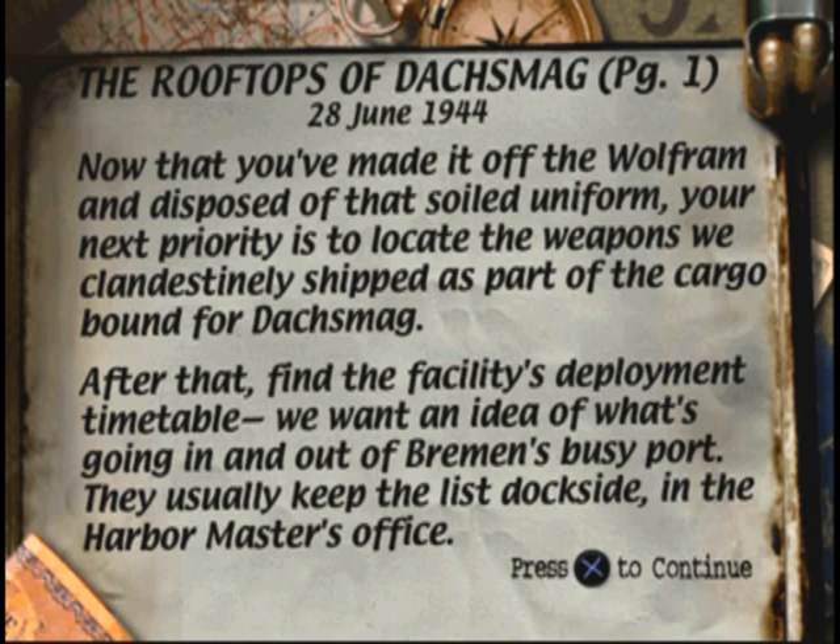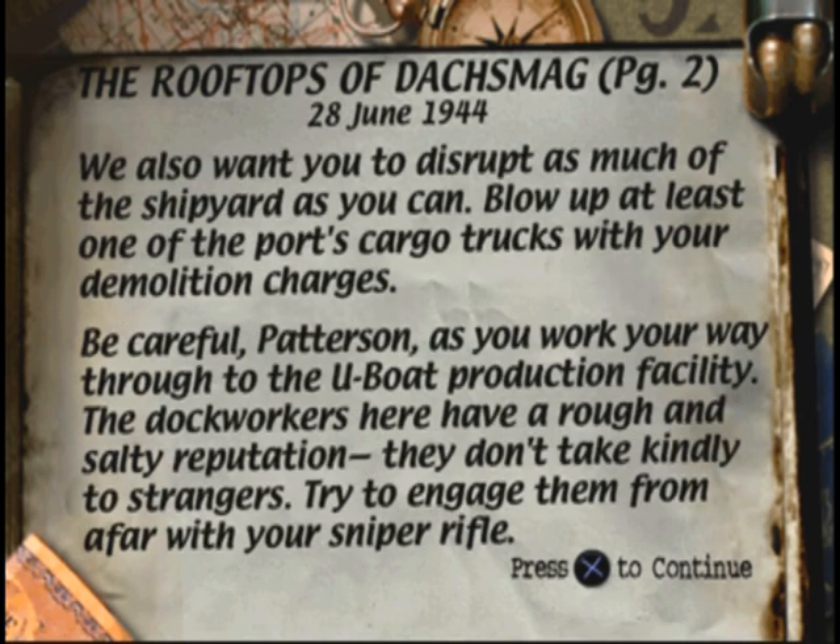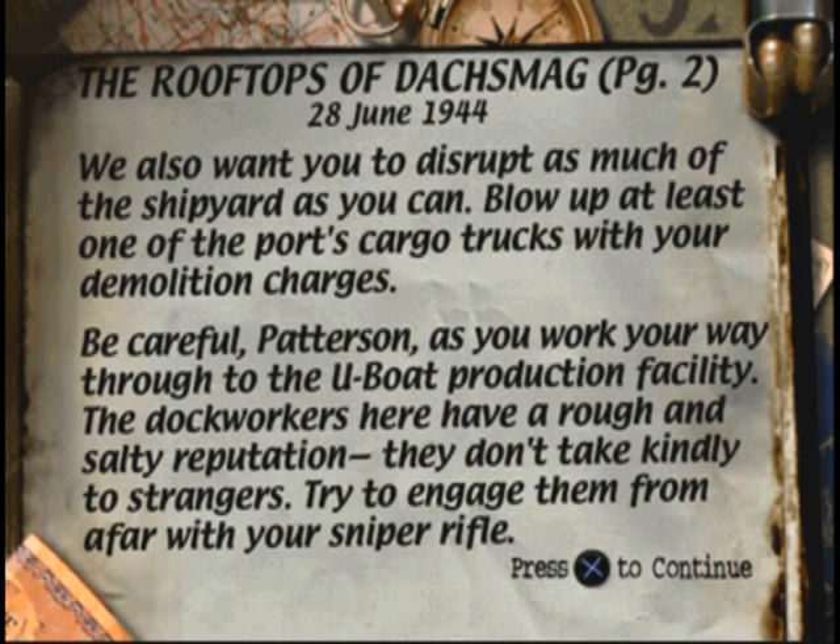Alright, locate the weapons we clandestinely shipped as part of the cargo. After that, find the facility's deployment timetable. We want to know what's going in and out, and it's usually in the Harbormaster's office. Disrupt the shipyard — blow up at least one of the cargo trucks with your demo charges. Be careful, the dock workers here have a rough and salty reputation. They don't take kindly to strangers. Try to engage them from afar with your sniper rifle.